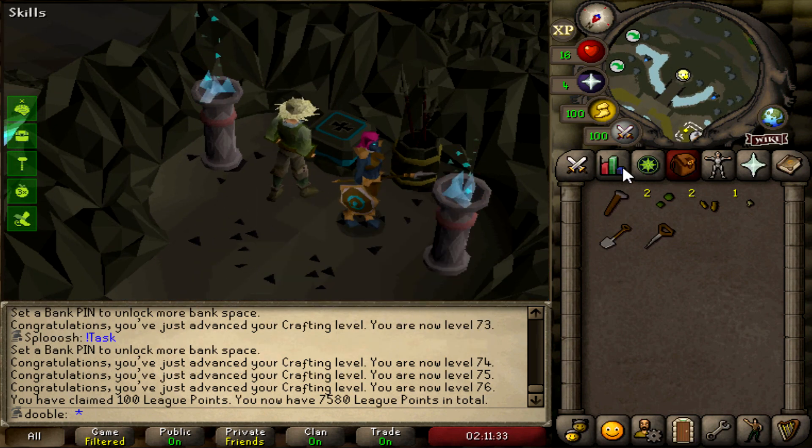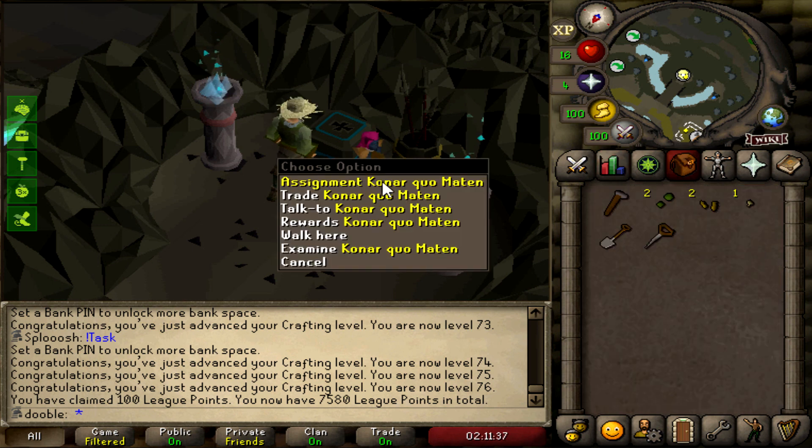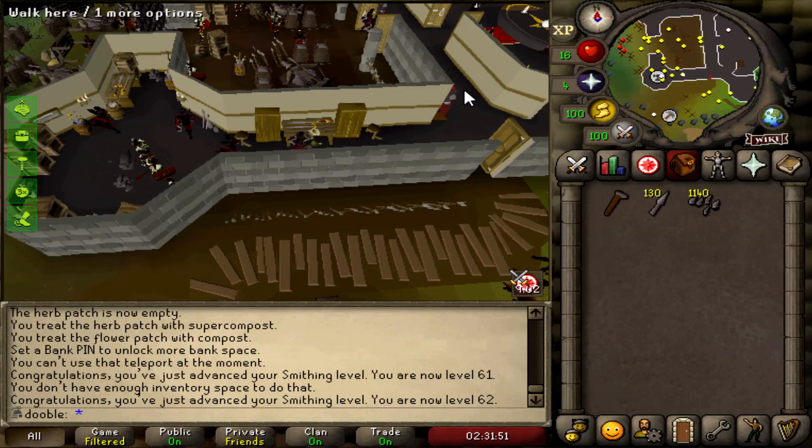While I'm here I may as well grab a Konar task — I haven't started Slayer yet, so to save a trip let's see what we get. 42 hill giants — that is absolutely perfect. I was already planning on it, Konar, thank you. These should definitely last a very long time.